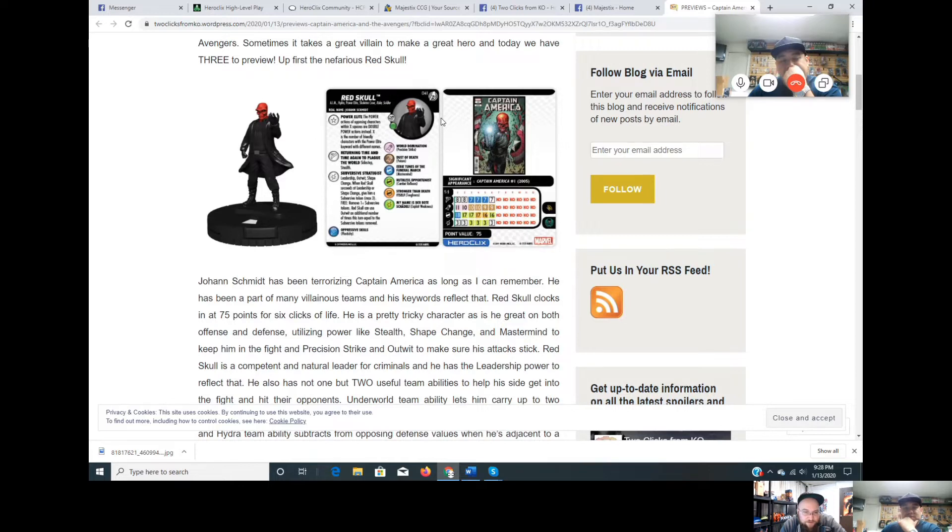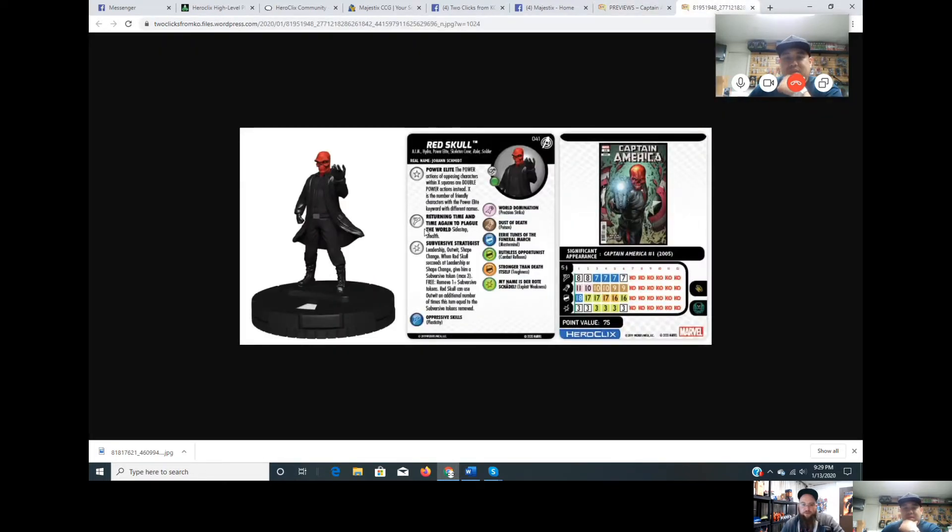He has a Subversive token mechanic — when Red Skull succeeds on Leadership or Shape Change, give him a Subversive token; he can use that power an additional number of times equal to those tokens. So if you can get enough Power Elite keywords you can just spread out a web of double power actions.